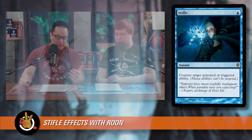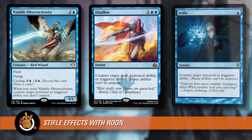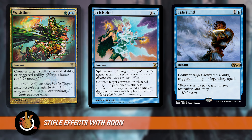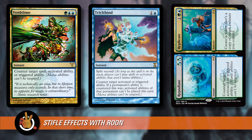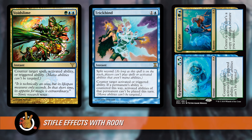Stifle is a one-mana card, but there's a bunch of cards that have this text. They all have 'counter target triggered ability' text. There's Disallow, Nimble Obstructionist — that's the one that cycles and does it — there's Tails End, Trick Bind, Void Slime, and then Repudiate, which is actually half of a split card called Replicate and Repudiate. So there are seven stifle effects, and they're all playable in Rune.